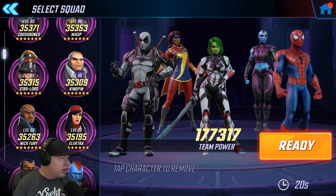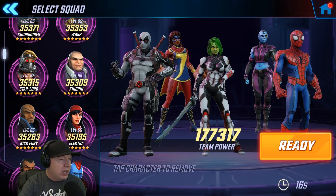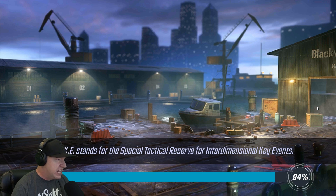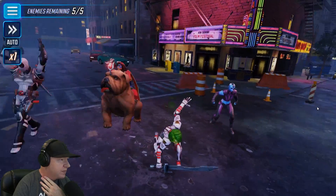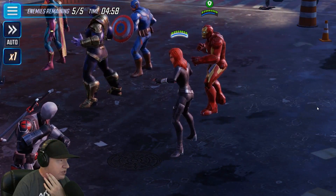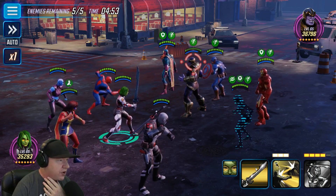I probably could have done Wolverine or maybe even Black Panther, but pretty sure this is gonna be crazy. What I'm trying to see is how many assists and how the interaction works with Nebula — that's what my interest is mostly, if it's gonna be crazy good and just happen all the time over and over again. I'm gonna play most of this on 1x because I want to kind of see how it goes. I'm gonna go after Thanos first.